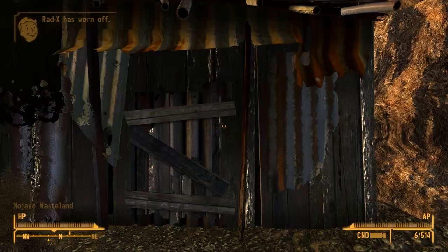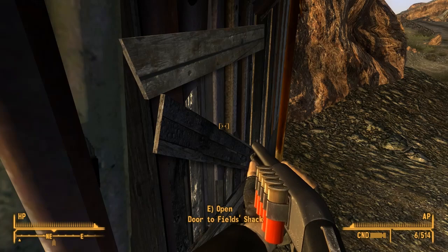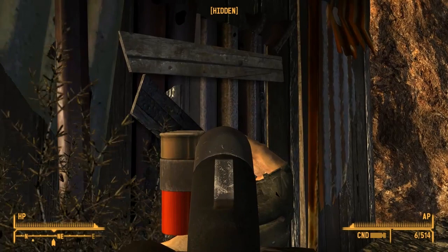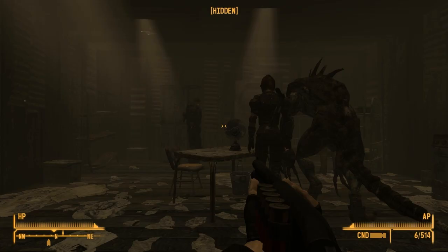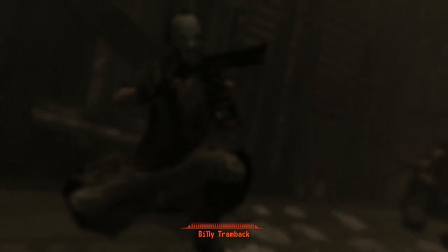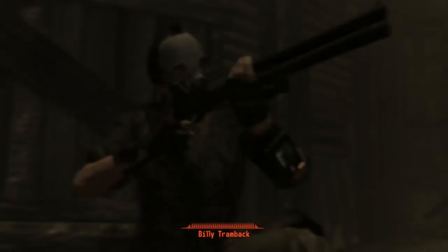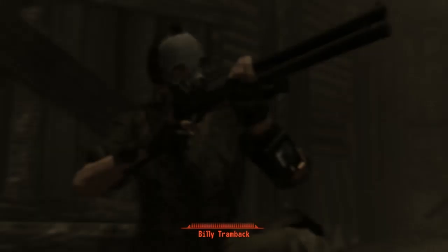Billy Trombone, you in there? Billy Trombone, I got an army out here - I got a rat roach with 15 copper pennies. We're coming in there, Billy Trombone. Give you the count of three to come out here - we won't shoot you. One... two... three, two, one. We're coming in. Well, that was a very slow and painful death.